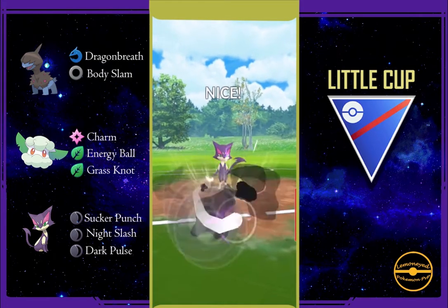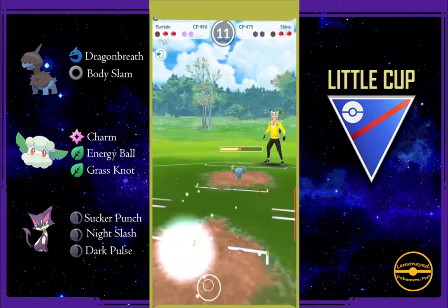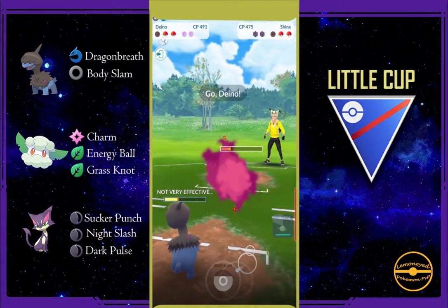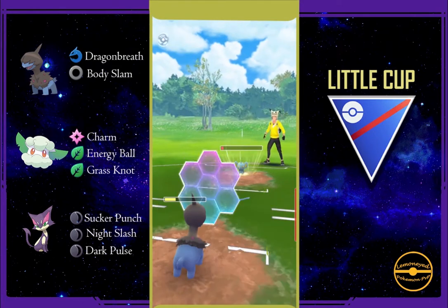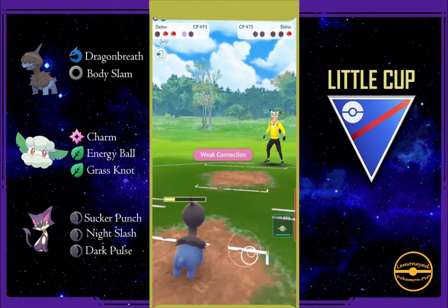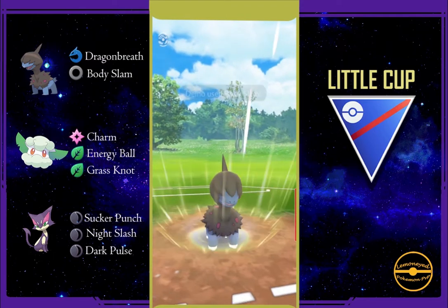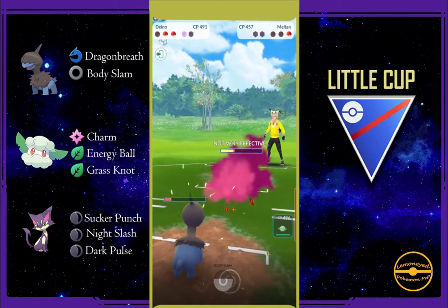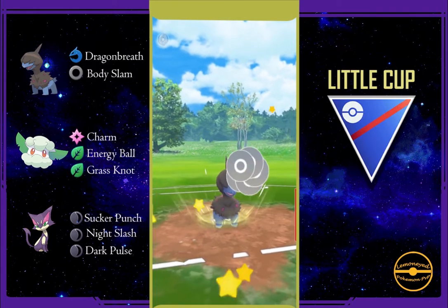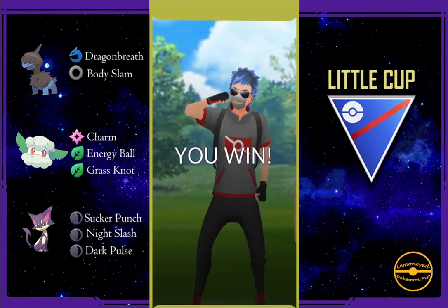I was just messing around on this one. I think I was trying to sacrifice Purrloin but it did work — they're down two shields and down to one pokemon. I have one more — it's a Melon. But given how squishy everything is, you can see Budew is at 50% health, so that's how things go here. It's fun — battles are easily over.